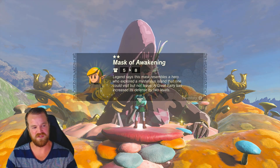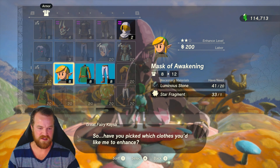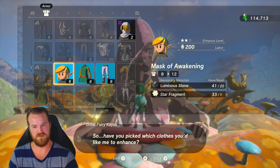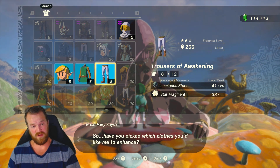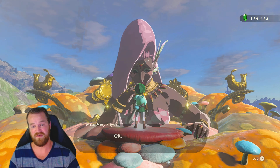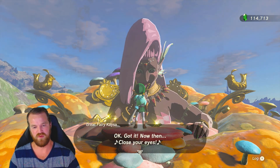Let's upgrade the other ones and see what the third star is. The next star is quite expensive — now we're doing 20 Luminous Stones, for a total of 60 just for this one, and another star fragment. The price for labor is going up too, to 200 Rupees.